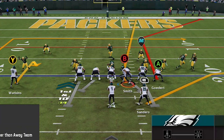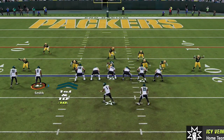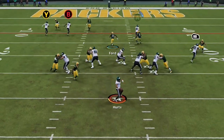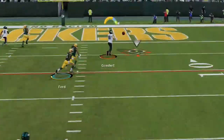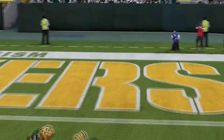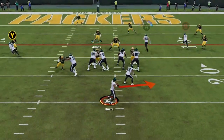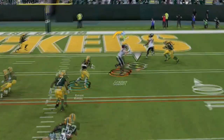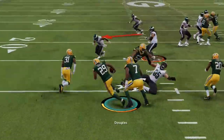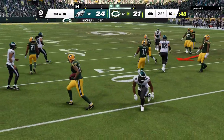Then the Madden BS comes back in a major way. I switch to the Y Sail play and make the same motion so he thinks I'm going to run again. I want to hit the B route but the tight end toasts his coverage so badly that I throw it to him, only to see him just miss it as the ball goes right through his hands — costing me an easy touchdown. On 2nd and 10 I take the checkdown to set up 3rd and 6, then go right back to Goddard who is wide open for the first down, only to see him drop it again — this time bouncing it up in the air for the cornerback to pick off.